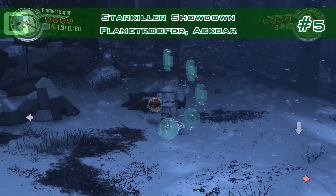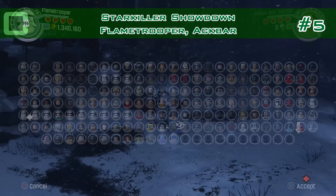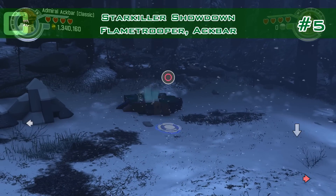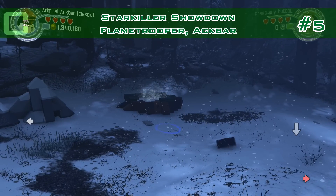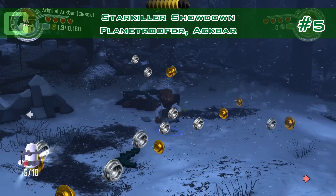And then you get a pool for Ackbar. Ackbar you can get at Pool to Rescue, the side mission. He can dive in those pools and he'll dive in to get the minikit. Number five.